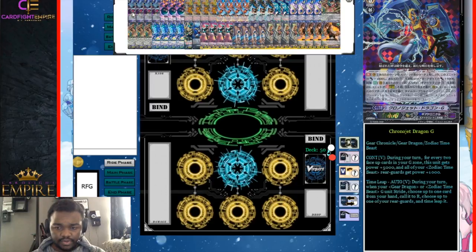Starting off with our Grade 3s, we do run seven Grade 3s. We run four Chrono Jet Dragon G — this is our main Grade 3 that we want to be on. It is a Gear Dragon, which matters in a stack, and it is a Zodiac Time Beast as well, which also matters. It has two abilities. The first is a Continuous Vanguard skill: during your turn, for every two face-up cards in your G zone, the vanguard gets plus 5,000 power and gives all of your Zodiac Time Beast rear guards plus 1,000 power.